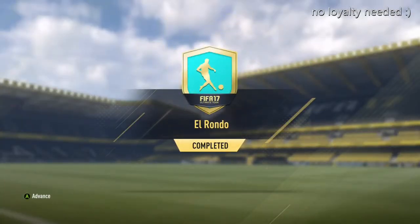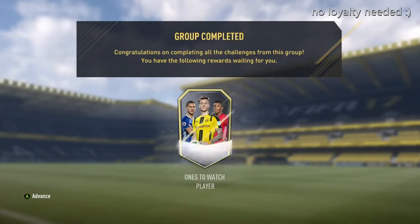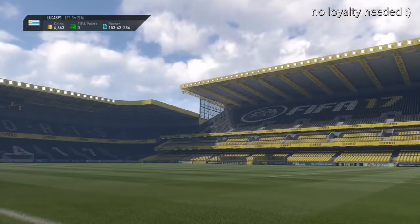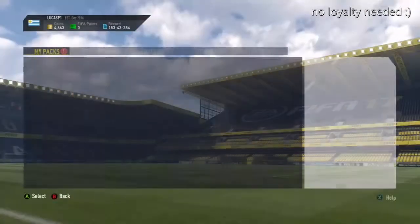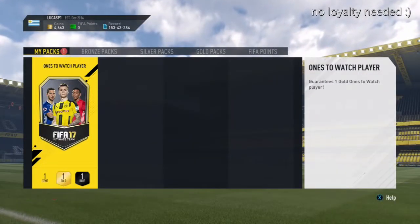El Rondo SBC gives you a One to Watch player that can be any from the past — like Higuaín, Dembele, Pogba, Mané, Kanté, or even the less desirable ones like Berahino and Gabbiadini. So let's hope for the best and see who we get.